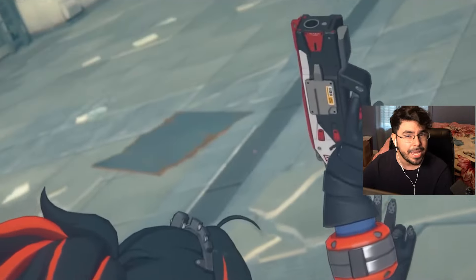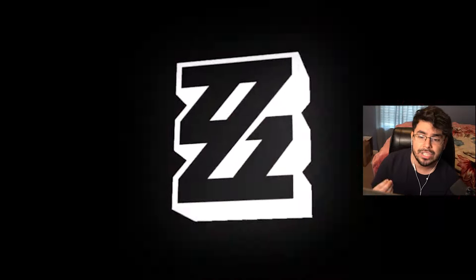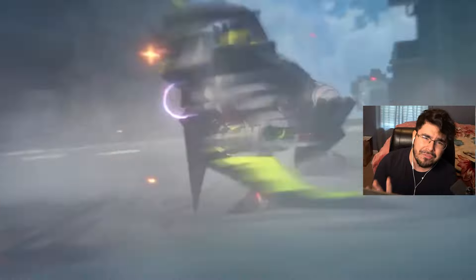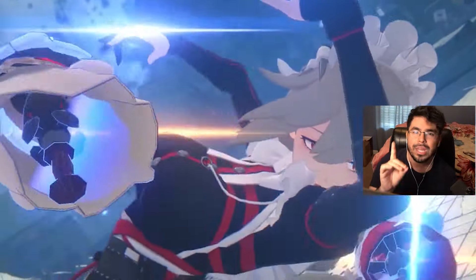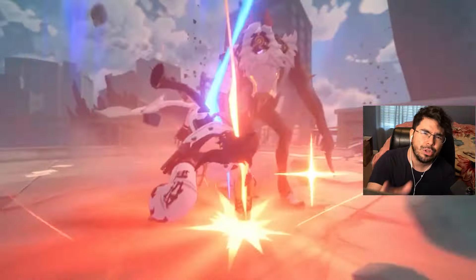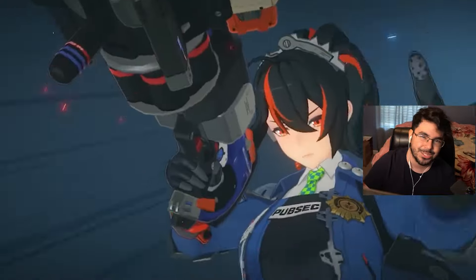There's one last thing left in the beta — the final Hollow Zero with the flower boss from CBT2. I'm also waiting for Qingyi, the police character coming out after Ellen in the beta; if I get her, I'll make my character review then. If I finish the flower boss before that, I'll put out my full review and impressions for Zenless Zone Zero. I might be one of the farthest players in the game right now, and I cannot wait for the full release on July 3rd or 4th.